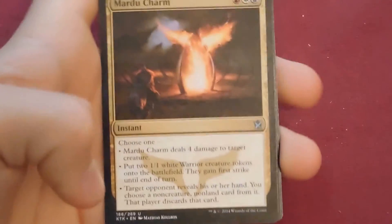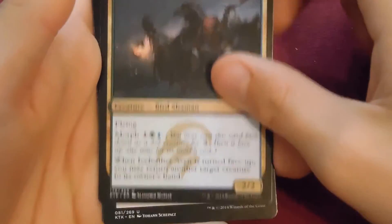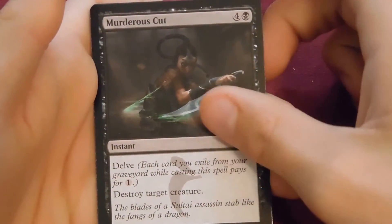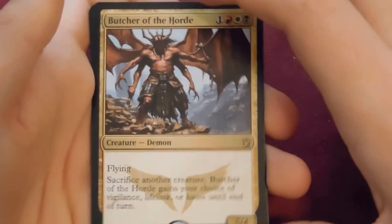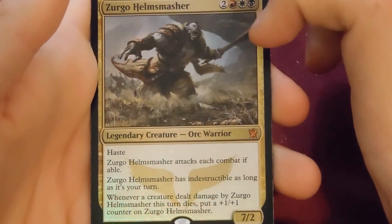Can't really complain with that. I love me some five-dollar mythics. And I love me some fetchlands. Next pack: Mardu Charm, Icefeather Aven — very good card — Murderous Cut, and the rare is Butcher of the Horde — a very nice card. And there's a foil! Wow — a foil mythic: Zurgo Helmsmasher!